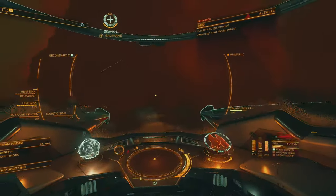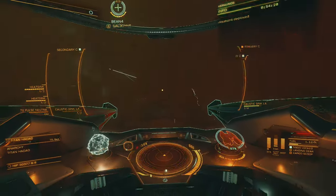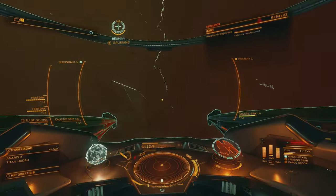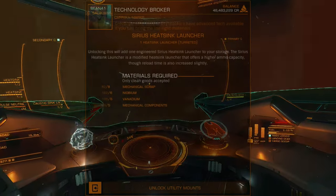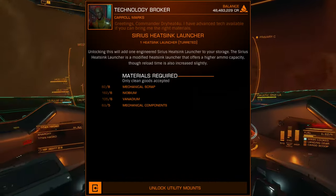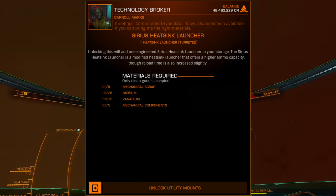The Sirius Heatsink Launcher cannot be engineered due to the techbroker modifications, which remain proprietary and exclusive to the Sirius network. It can be acquired on a per-unit basis from Sirius techbrokers for a relatively low materials cost.